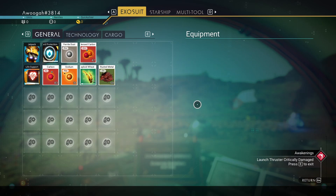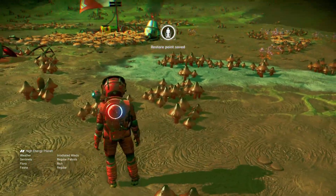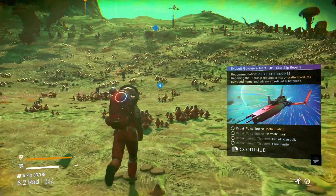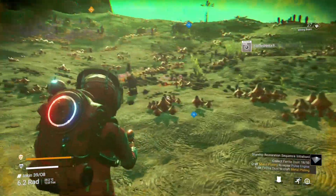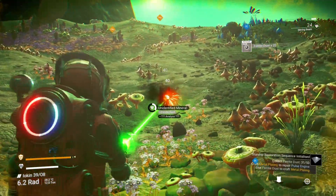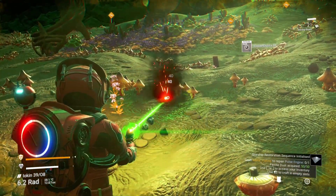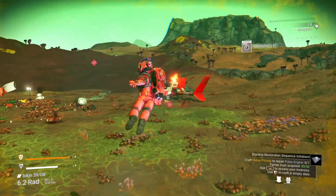Let's get out of the ship and collect some ferrite dust. Metal plating, hermetic seal — just a quick scan. There's some ferrite, let's get that going. It's quite surprising there's not much ferrite around here — I'm not saying there isn't any, I'm just saying there's not much. We've got 50. Right — craft a metal plating. Let's head back as quick as we can.